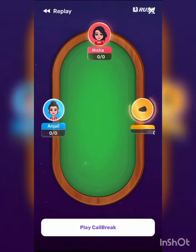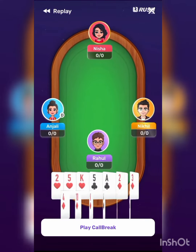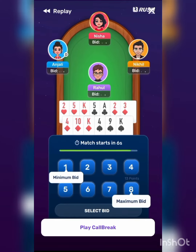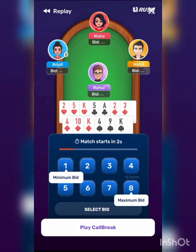To play Call Break, you need 4 people. First, the dealer distributes 13 cards to each player. Then, they bid. The goal is to win the exact number of hands you bid or higher. This is important — your score depends on your bid.